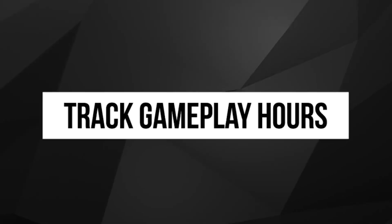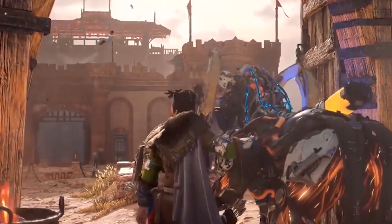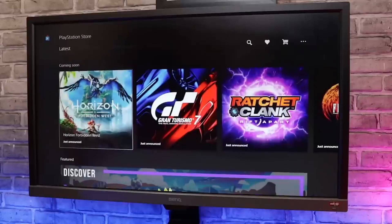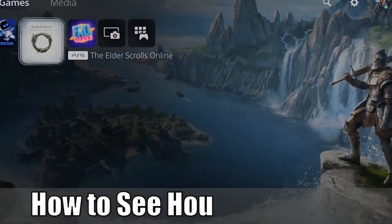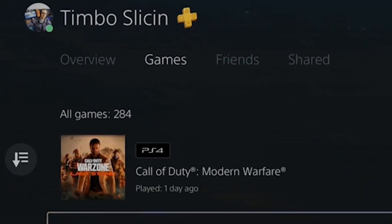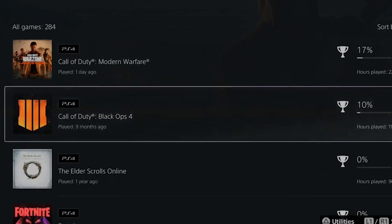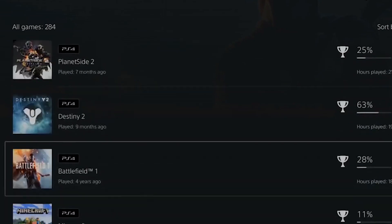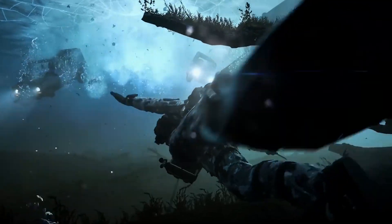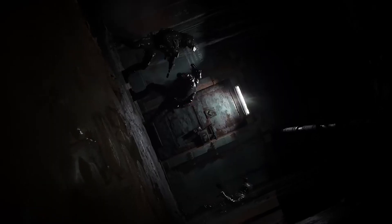6. Track Gameplay Hours. One feature that's particularly appreciated on the PS5 is the ability to track the hours spent playing each game. While this may not directly enhance your console experience, it offers intriguing insights into the games you've dedicated the most time to. To access this feature, click on your profile picture, navigate to Profile, then to Games, and explore the list of all your played games. Additionally, by visiting Friends and selecting a specific buddy, you can compare the time each of you has invested in individual games. This functionality can be quite handy, especially when settling friendly debates about gaming prowess — for instance, if a friend boasts superior skills in Fortnite or Call of Duty, you can use this feature to substantiate claims by demonstrating the amount of time they've devoted to honing those skills.